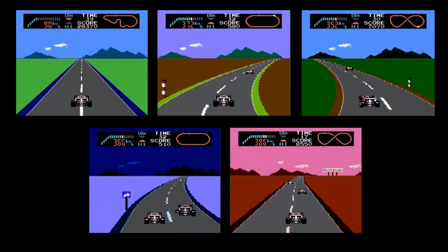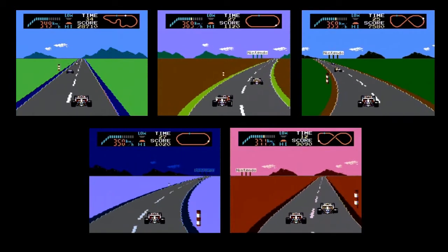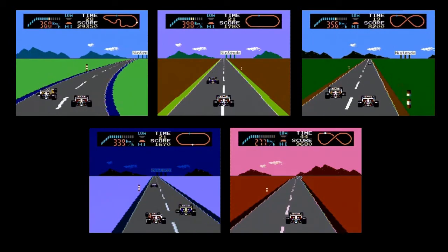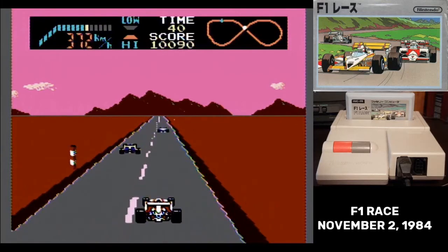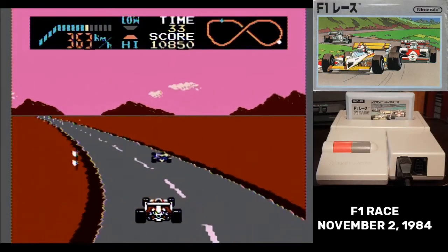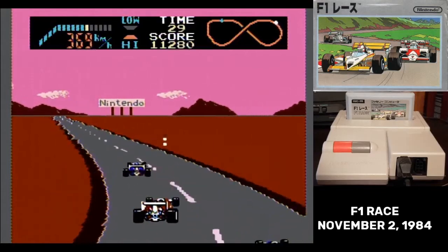A strange quirk about the courses is that there are six different backgrounds, and the background is randomly decided at the start of each race. It's just palette swaps of the scenery, but it gives the game a nice atmosphere. Not all of the backgrounds are equally likely. The night and sunset backgrounds don't come up very often, and there's also a desert background that's so rare that in an hour of playing and resetting specifically to try to capture it, I couldn't get it to appear.